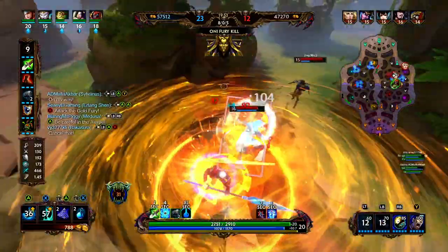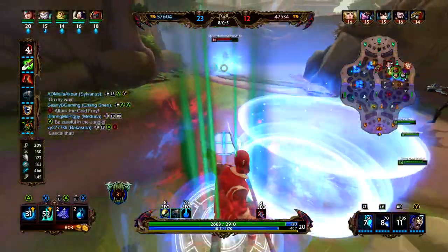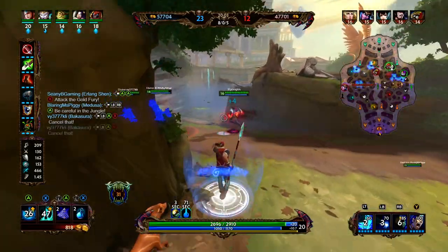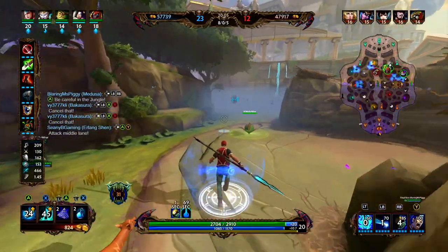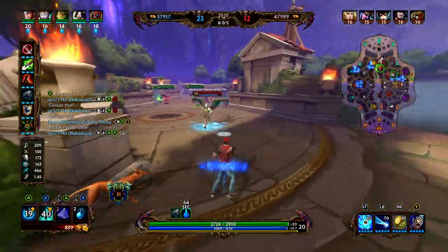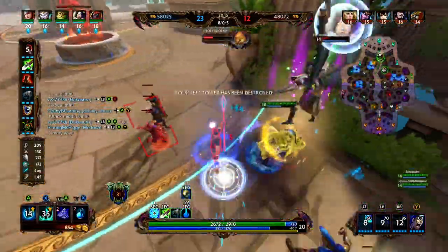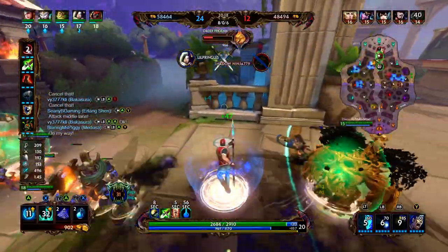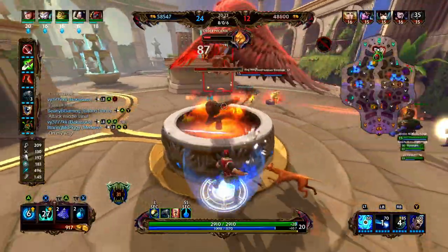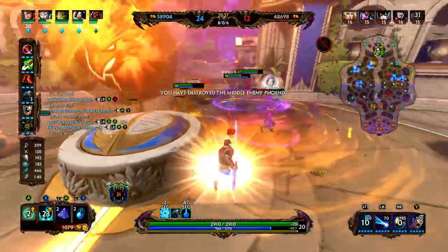We're going to move into the right jungle — we see two people, we're coming up behind them. We were able to get the pick onto the Junwei, we get the root onto the Suzano — we still have our dash — we go for it but he blinks away. Their middle phoenix is back up; I think we could very easily push this as a team. Our team went mid already, we move up through the jungle and then go mid. We get the root onto the Horus, we get the knockup, and our team is able to clean it up.